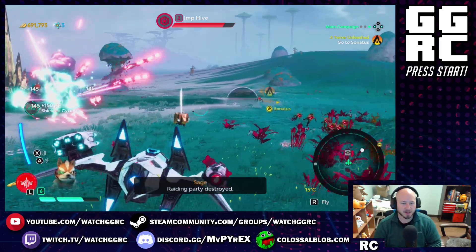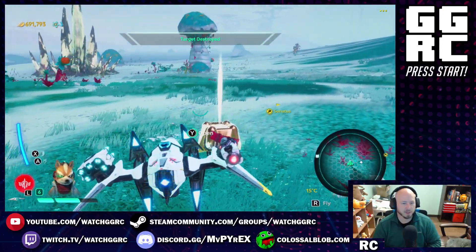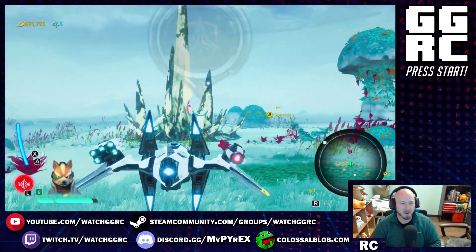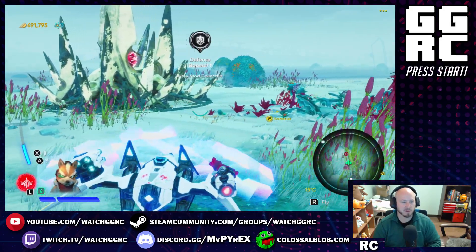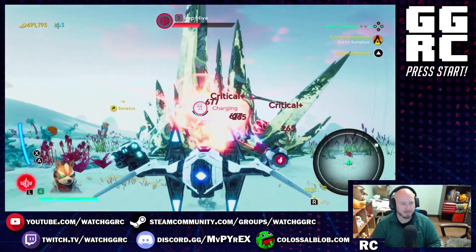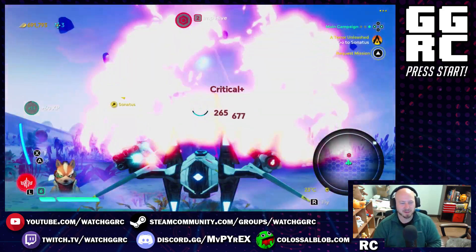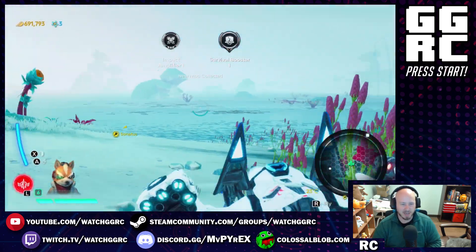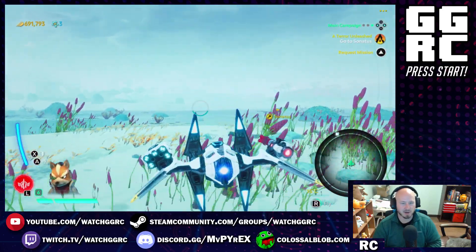One thing I haven't used a whole lot is the shield — take these guys out, let's open this up, get our modifier. Back to the imp hive. You have a shield you can put over your ship in addition to the boost, but the button it's attached to is not very handy during battle because you're trying to move, shoot, and do a bunch of things at once — hitting X at the same time is just a no-go. We killed the imps — all right, we're heading back out into space.